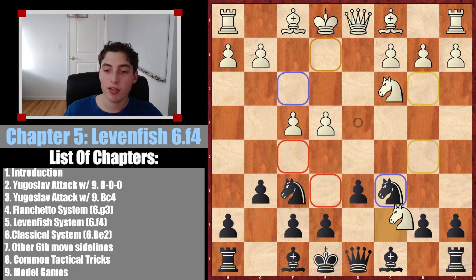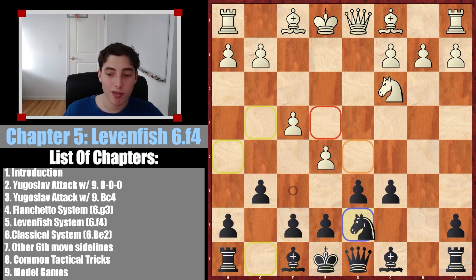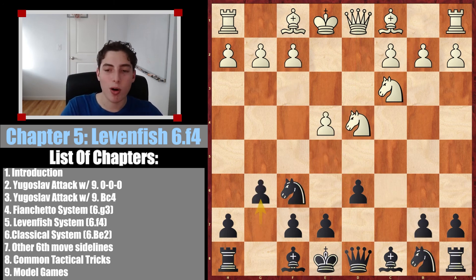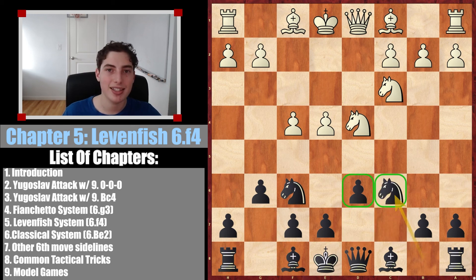If they insist on getting e5 by taking and then going e5, knight e7 is my recommendation because we don't want to trade queens that early — and none of these moves work. The Levenfish system, although it has its own name and looks admittedly really scary with these pawns coming down, is nothing to fear. I doubt you're going to see it in many of your games, but if you do, this is how you disarm it — critically, not playing bishop g7 but going for knight to c6 instead. Hopefully you guys enjoyed this video. Stay tuned for the continuation of this masterclass, subscribe if you're new, like the video if you enjoyed it, and I'll see you next time.